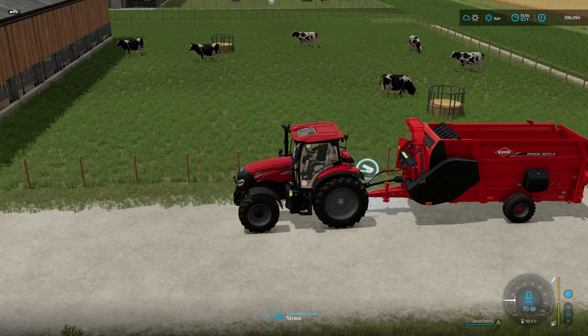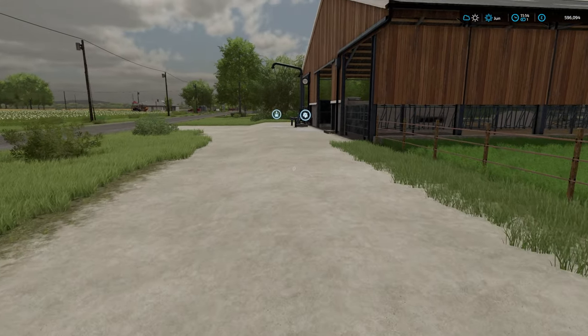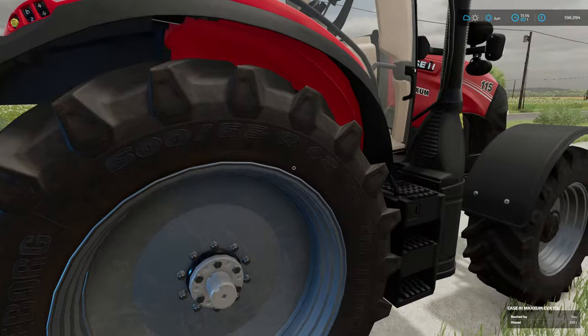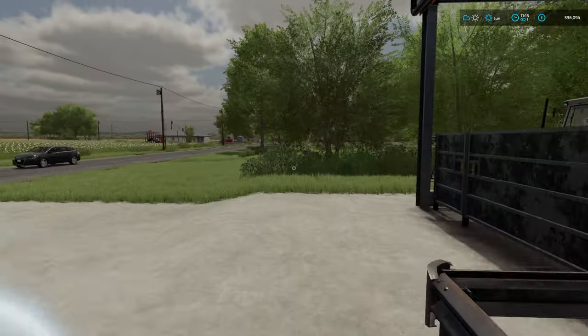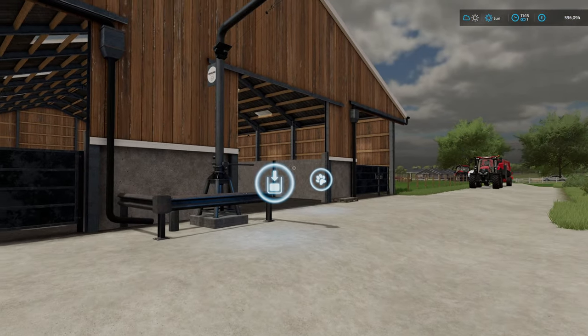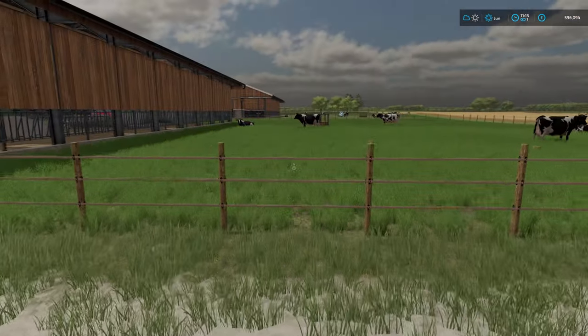The other triggers are much the same. We have our straw bed in here — just kick that in there. I forgot this trigger took bales. I've got a Calmsden save with a lot of this running, so we already had straw in there. The trigger works the same, and the feed trigger on the update is still around the back. We'll pop some feed in there just to demonstrate it's all working.